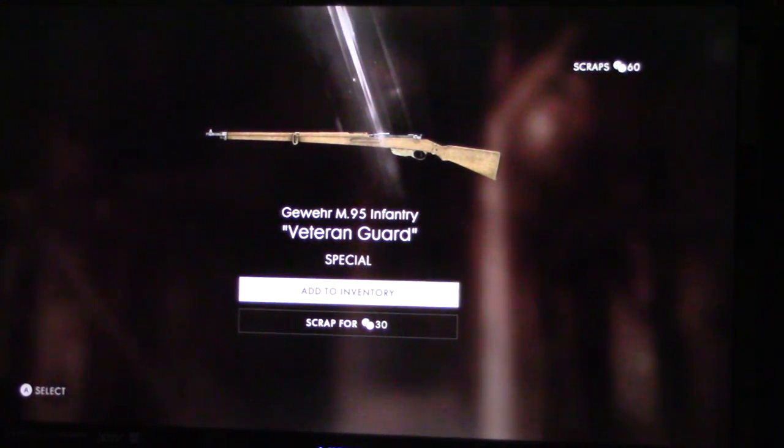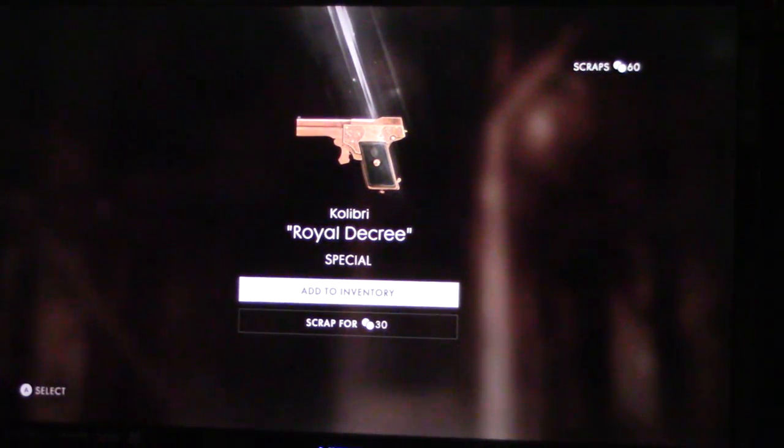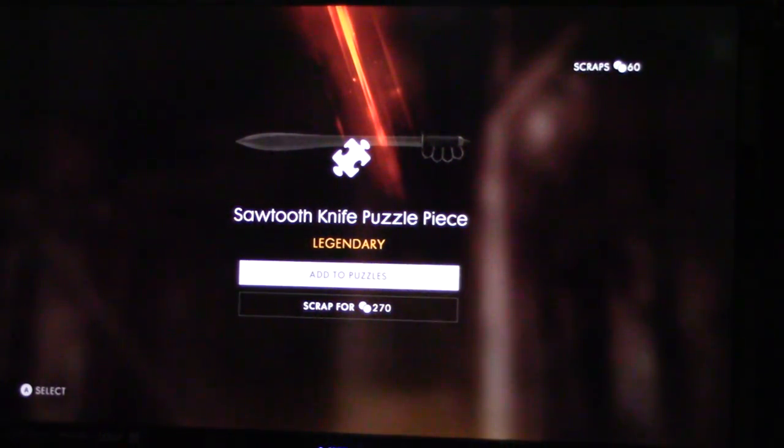I need a ton of extras. You can't sell them - lots of worms - I'm just scrapping. M95 infantry veteran guard, take that. This is your old beat of Roca. Another teeny - cobalt roll decree. Get some options. Oh yes, some sawtooth puzzle pieces! Four more to go on that one - it's one I really want.